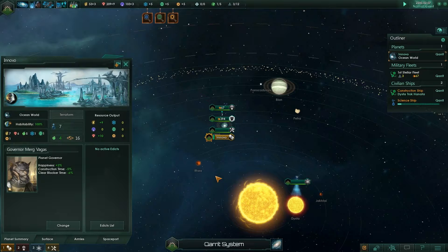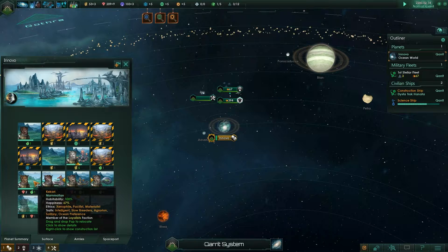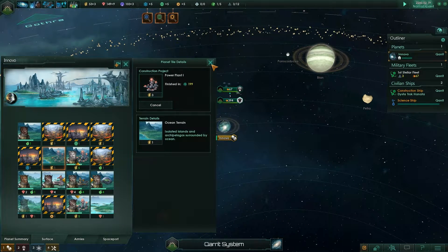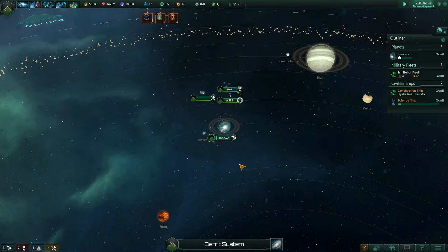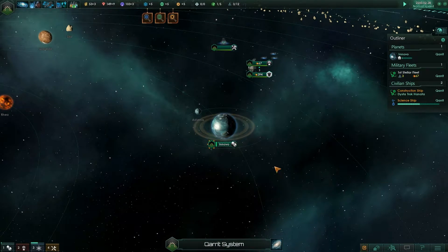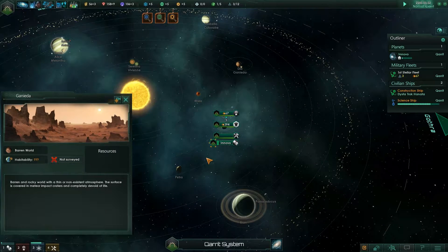Next up is Innovo — an Ocean World. There's a good place for a mine, actually let's build a power plant right there. Innovo has a moon and it has rings too, which I'm very happy about because it's supposed to have rings. Then there's Ganiata, which is where I hope the anomaly ends up, because in the short stories I wrote, Ganiata was the really mysterious, weird planet that caused a lot of cool things.